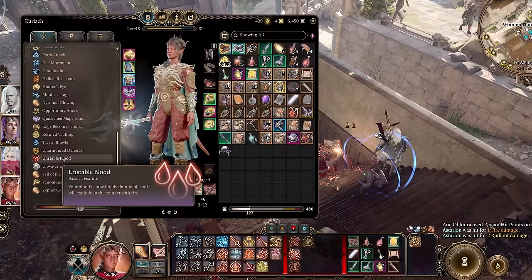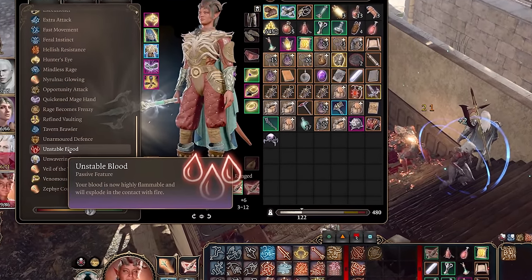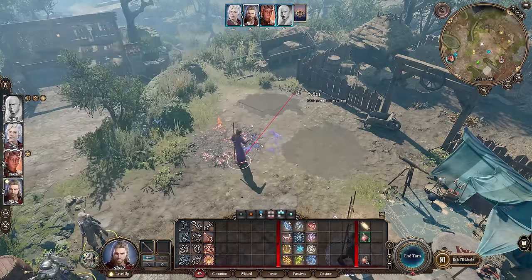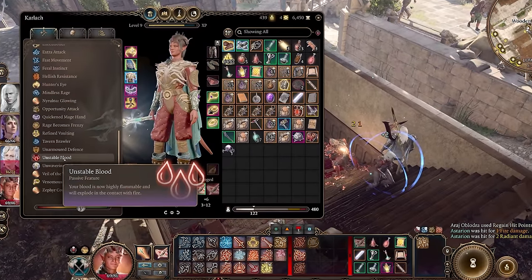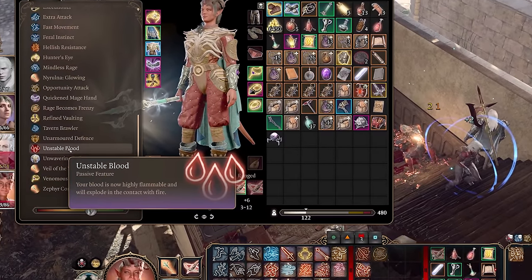Unstable Blood is also incredibly powerful because, as discussed in the Secret Spell Interactions video, having a fire surface below you allows you to drop potions repeatedly — since dropping and moving potions doesn't cost an action and the fire surface breaks them open, causing the mist to heal you. So Unstable Blood, while it might not look super amazing at first glance, could be really, really helpful for a melee fighter.